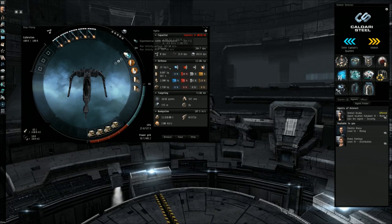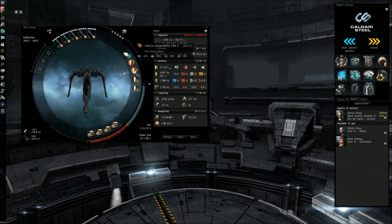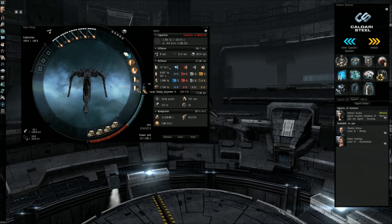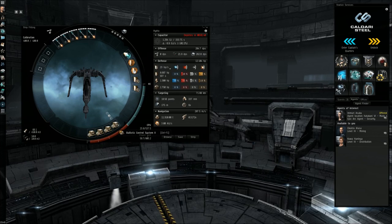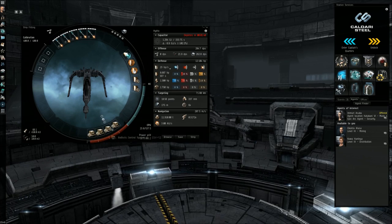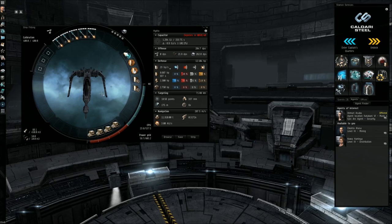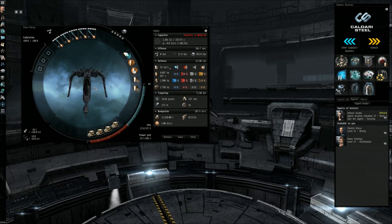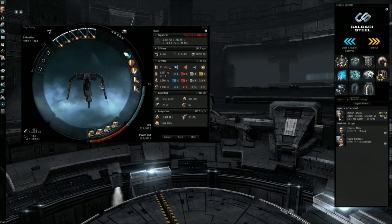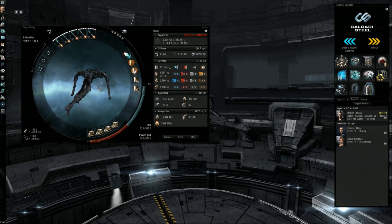In the mid slots I have the microwarp drive, the adaptive invulnerability field, the EM ward field, and two large shield extenders. For the low slots I have ballistic control systems filling all the slots, simply because this is what gives me the most damage — I can't really think of anything else you'd need here. This fit served me well and it's a very easy ship to fly, and I think it's a little bit safer than the Rupture.